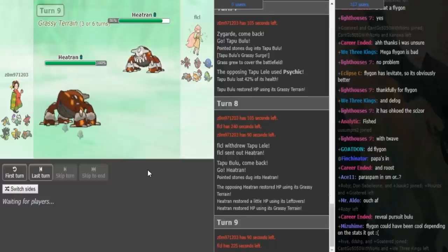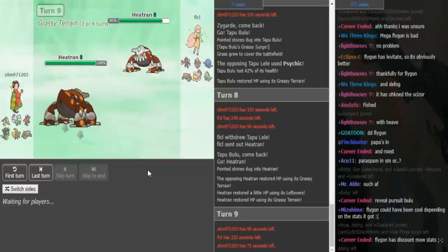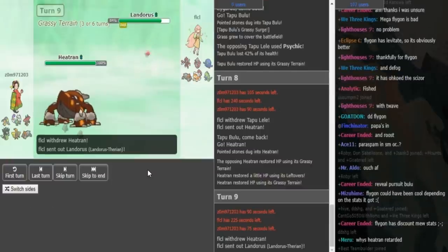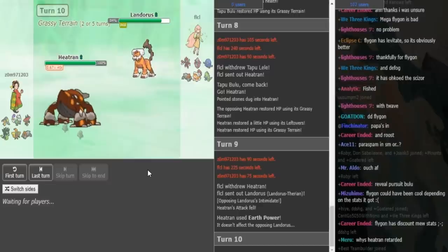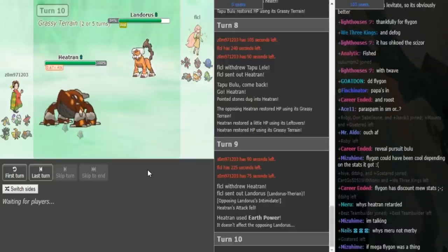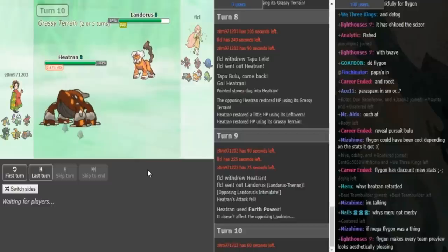So if I'm FLCL here, I would probably just go Landress, because you don't want to lose your Heatran. If you're Zomok, not sure what I would do — he could go Zygarde, but if FLCL goes Landress and Zomok goes Zygarde, it kind of puts him in a bad spot. Zomok does just Earthquake, knowing he's on Heatran spread, which means he knows he could live an Earthquake from the opposing Tran, so he was willing to give up health on Heatran to Earthquake from the opposing Heatran.